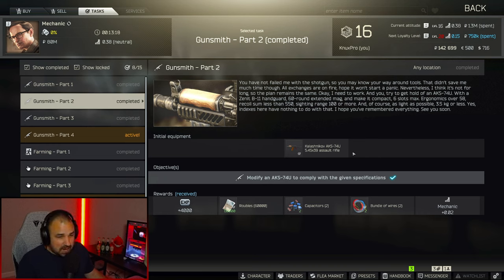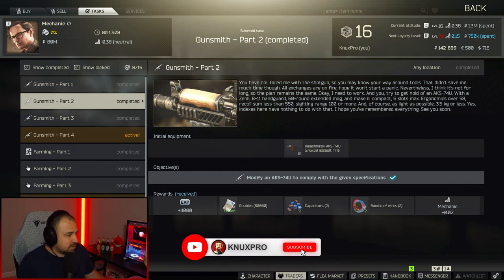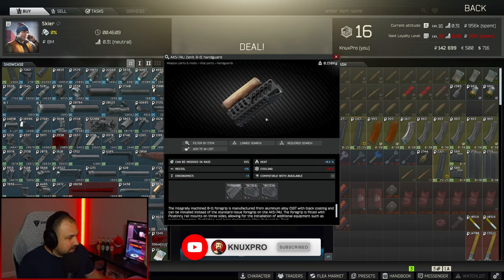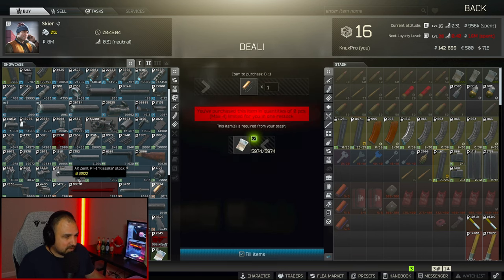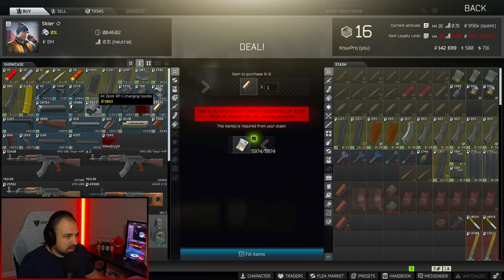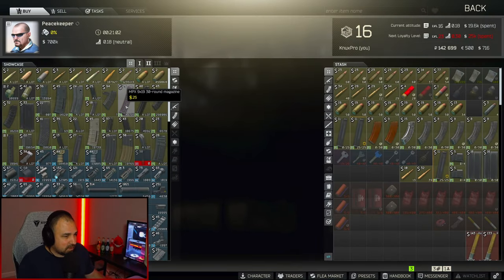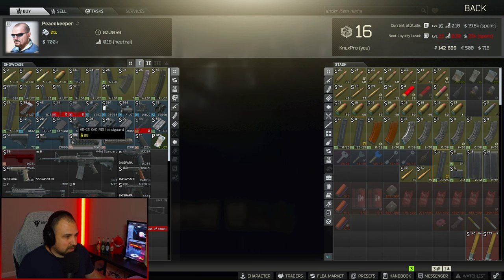Everything you need is level 1 traders, except for one thing. The first thing you're going to need is the B11, which is Skier level 1. The next thing is the RP1, which is also Skier level 1. And then the CAC — the good old CAC grip — it's in Peacekeeper level 1.